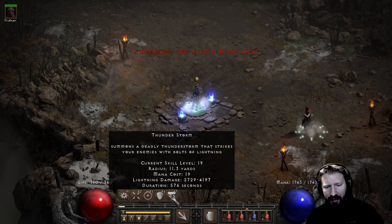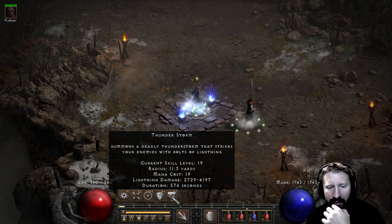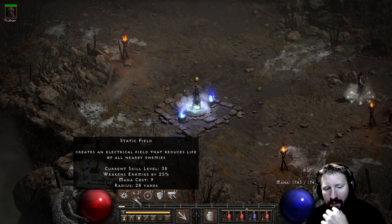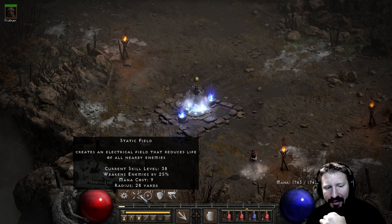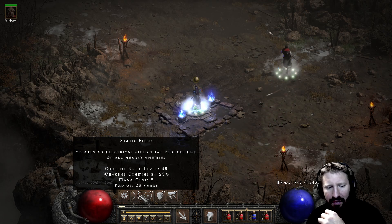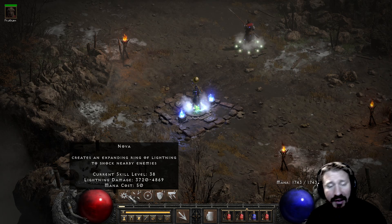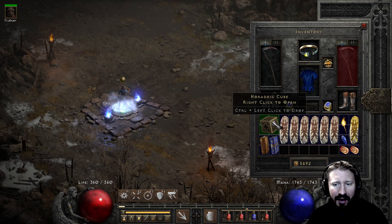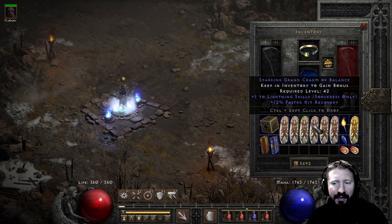Cast Thunderstorm - the damage is only level 19, so about 4,000 damage, it really sucks, it's just there as a one-pointer. Energy Shield is level 33, absorbs 88 percent damage. Static Field I maxed out, so it has a very nice range of 28 yards. The nova damage here isn't as impressive as last video because I'm making a few sacrifices with this build, and I still have a cube in my inventory just for convenience - I could swap in a couple more Sparking Grand Charms of Vita but I'm just not going to.